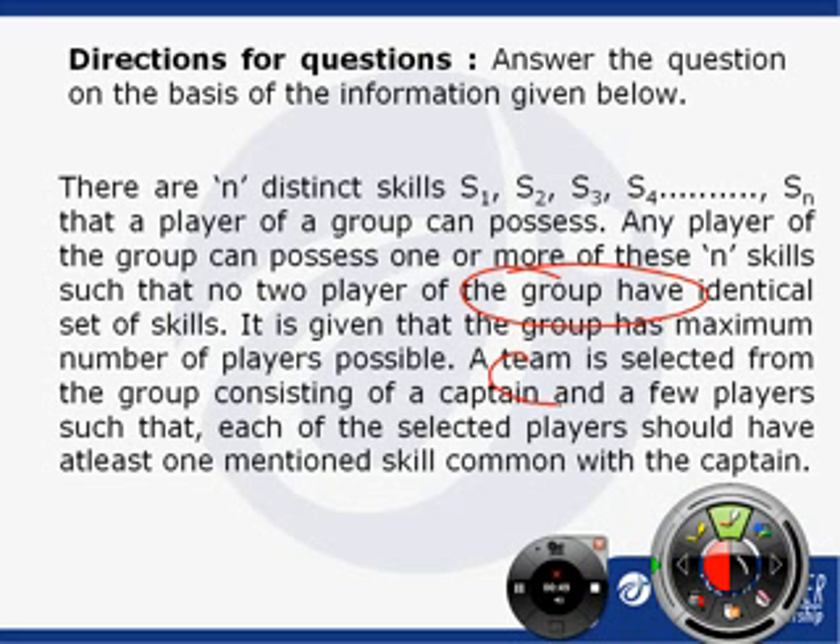Finally, a team has to be selected from the group, which has a captain and a few players. Each of the players present in the team must have at least one common skill with the captain. This is what the question is talking about.